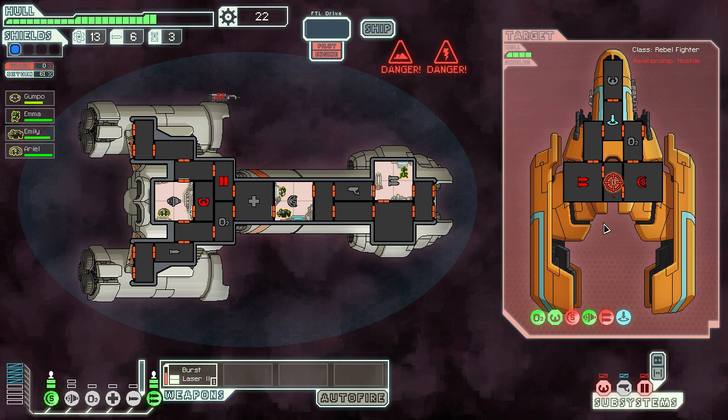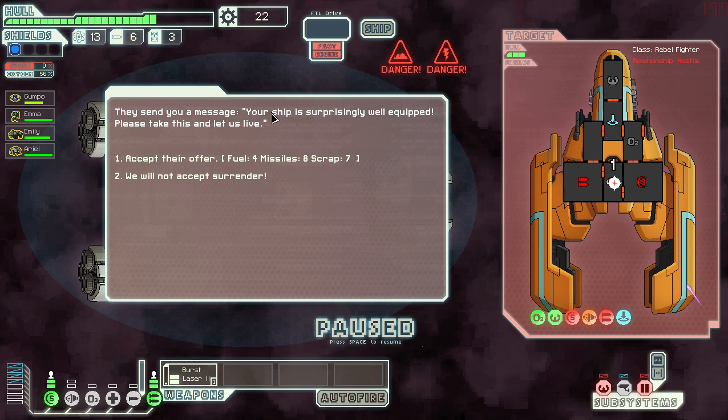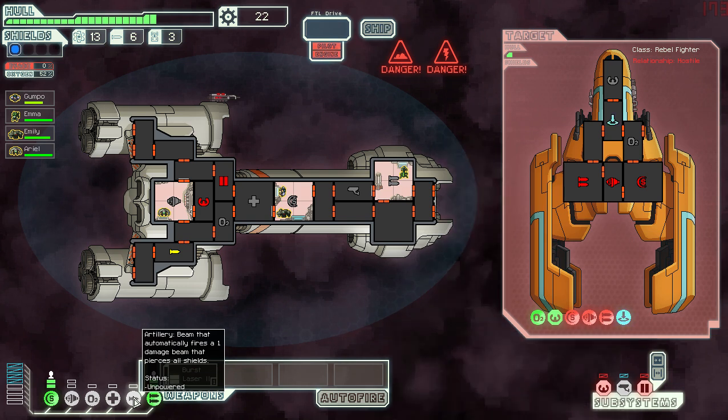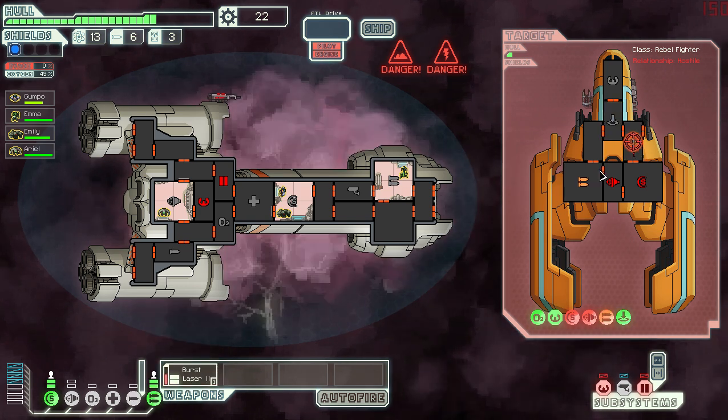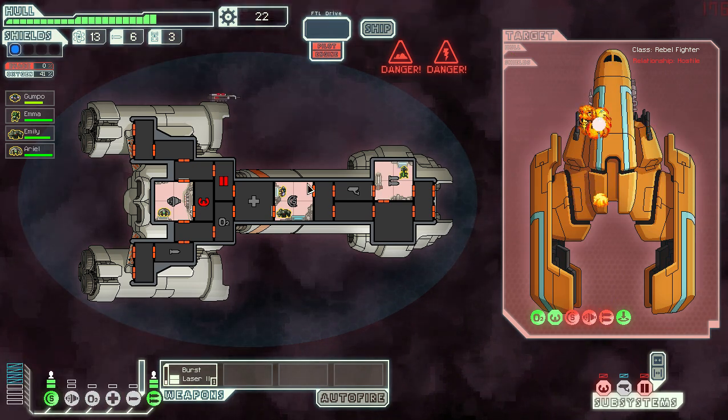We won't accept the surrender — we should get more scrap if we kill them. We don't even have a missile launcher unless the artillery uses that. The next burst should finish them off. We've won, but wait — is the air getting pink? Are we running out of oxygen? We probably have a fire on board. We've got lots more scrap and no missiles.